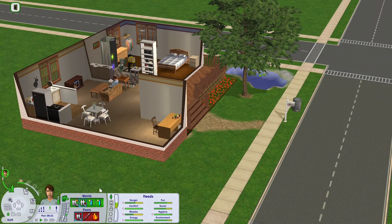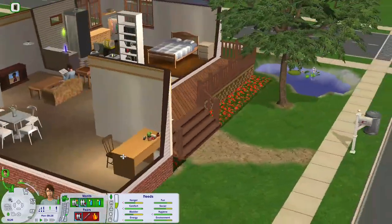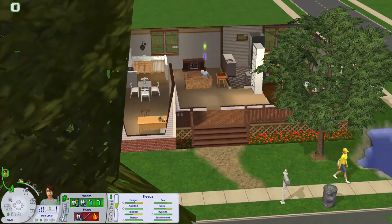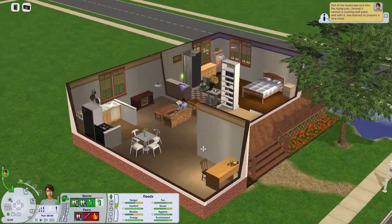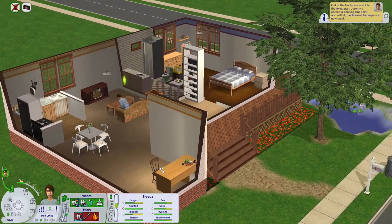Here comes the first visitor — the paper girl, I believe. He learned his first skill — perfect! And he wants to get a job, but you need to be more specific, my friend.